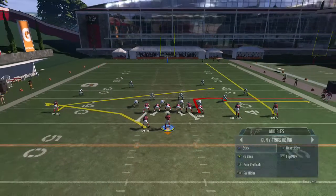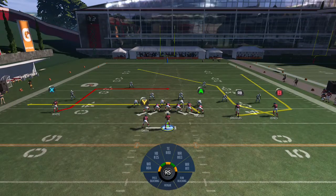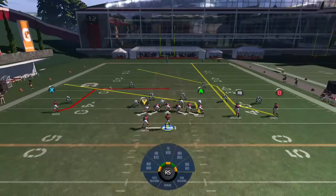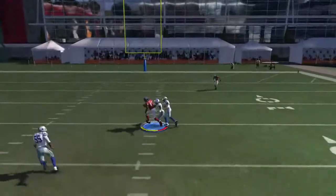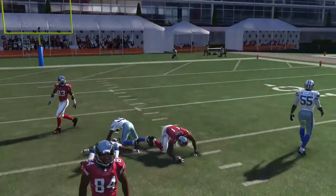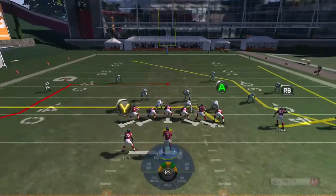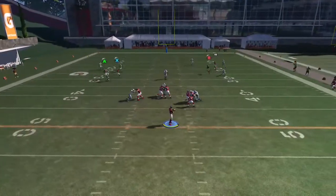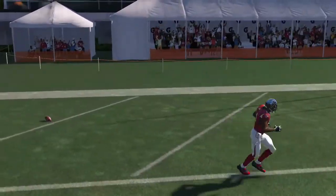Next play is the PA Wide Receiver In — it's in my audibles, the bottom one. We showed this in the under center wide trips formation and it's the same thing here. What we want to do is put the RB on a streak and put the A on a slant. Go ahead and do your play action. As long as you've got enough time, throw it right to the B receiver. If you can get enough protection, you can definitely throw a home run ball to the B receiver — see how he just opens up, nobody's around him. There's your touchdown.